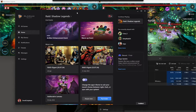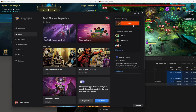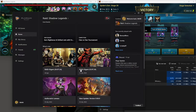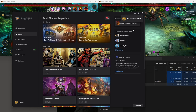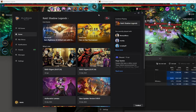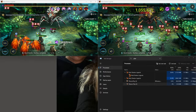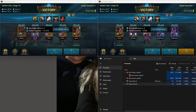Over here you're going to see that Plarium Play opens up, and it says you can continue playing or you can switch. I'm going to switch over to my main account. It says 'welcome back,' then you click Play and it's going to open up — it might take a minute, but it will open up.